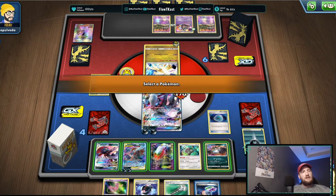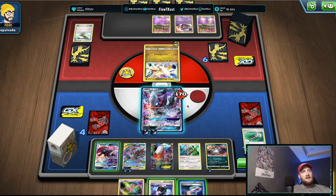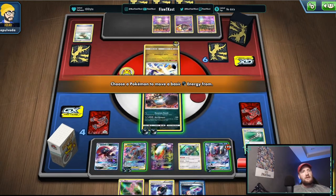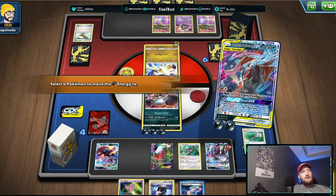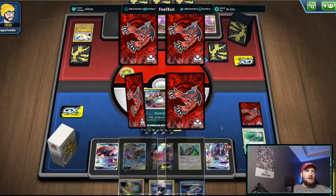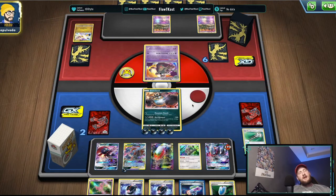Field Blower clears that. We're going to retreat into Guzzlord, Shadow Connection — one, two, three energies — and Red Banquet. Next turn, if Guzzlord stays alive it's over. Opponent plays Teammates — he probably needs three cards for the combo: a retreat out of Garbodor, a special energy, and a Float Stone. I think he got all of it, so the Guzzlord's not going to live. That's a shame.